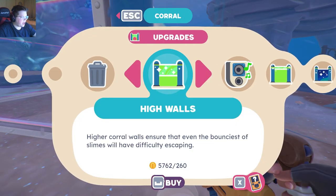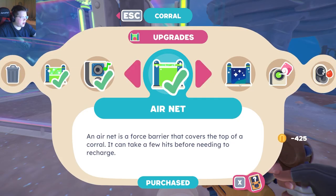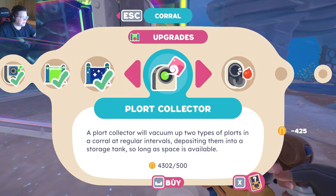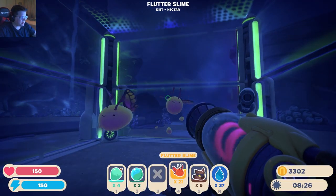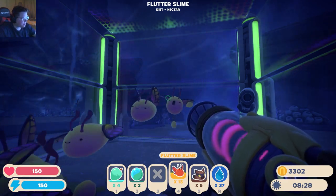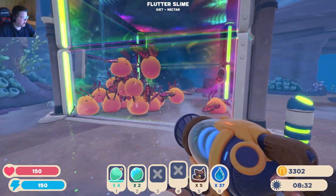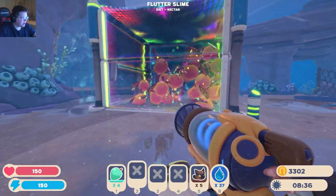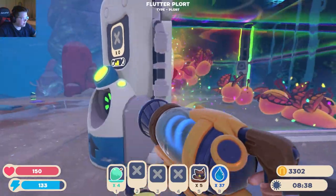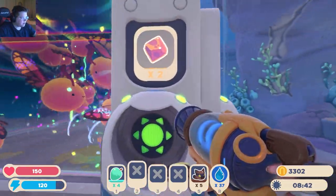Let's go ahead and build a Corral. I'm gonna build high walls and just go ahead and do it up completely. There we go. Stick the Flutters in here - this will be their new home. If I stick some nectar in there, it'll pop out and give me a couple Flutters.